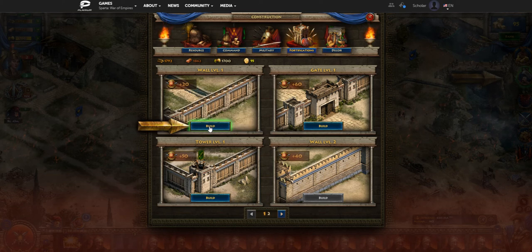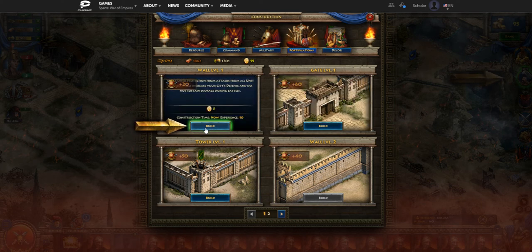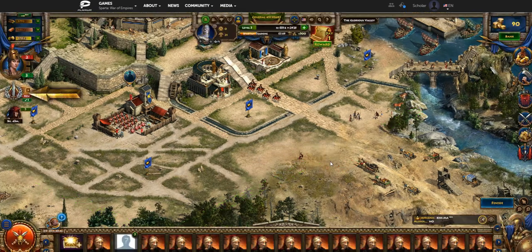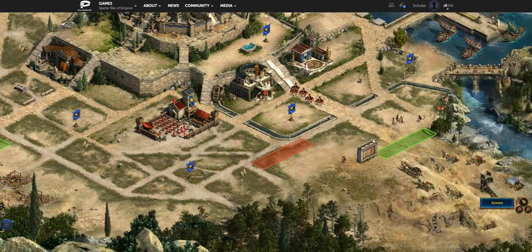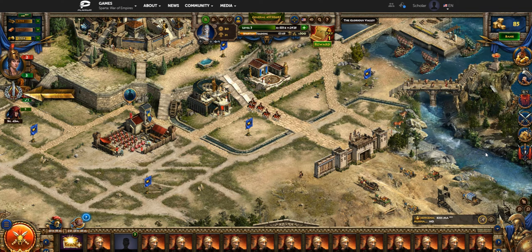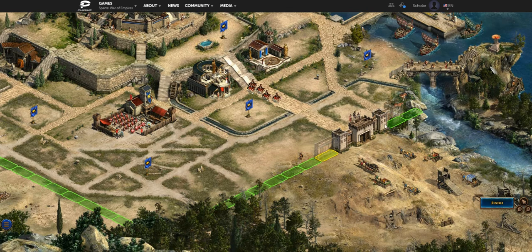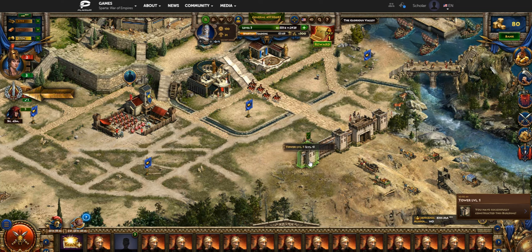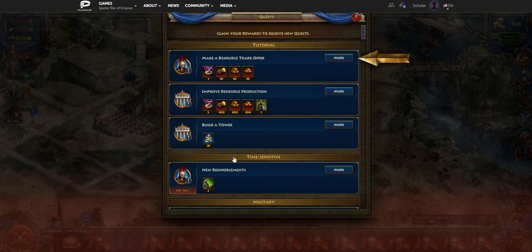Walls cost drachmas, so if you want to save up over time the drachmas you're getting from different events and quests, you can spend them on building up your defense system. Let's build our first wall, then a gate — as you can see it connects to the wall and has some units on top of it. Gates offer more defense than walls but you can only build two. Walls you can build a whole bunch of, and there's a limited number of towers too. Towers need to be resurrected if you get attacked and lose, but they'll help you fight off enemies — it's like a little permanent unit that stays within your castle. We just got 25 drachmas back for that quest.